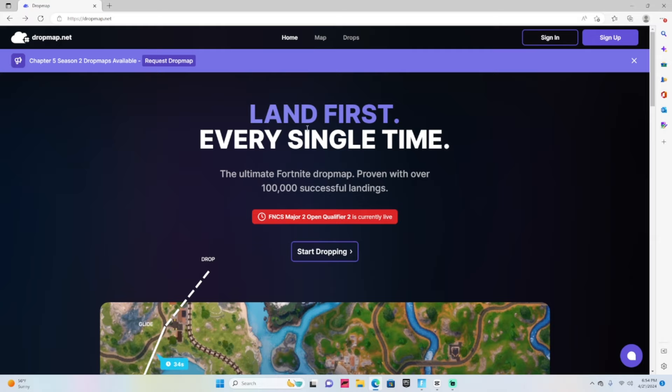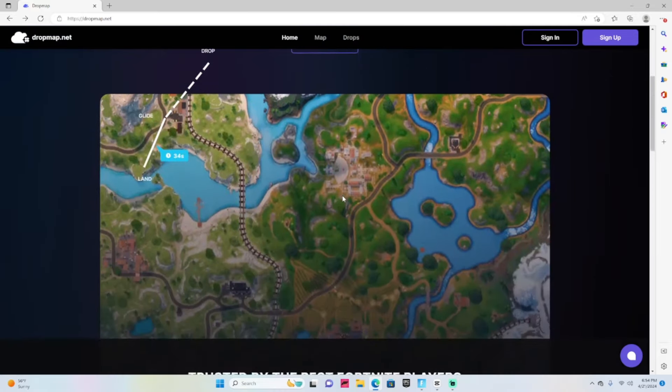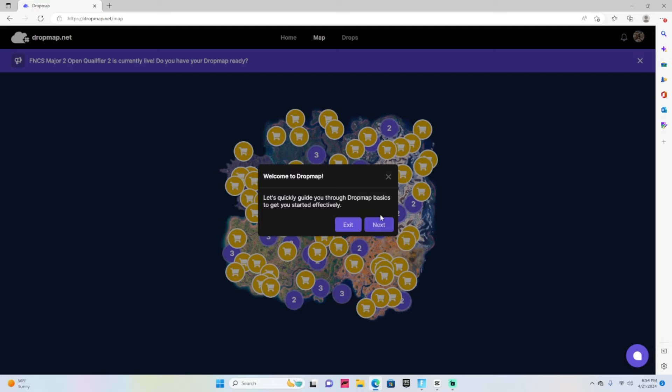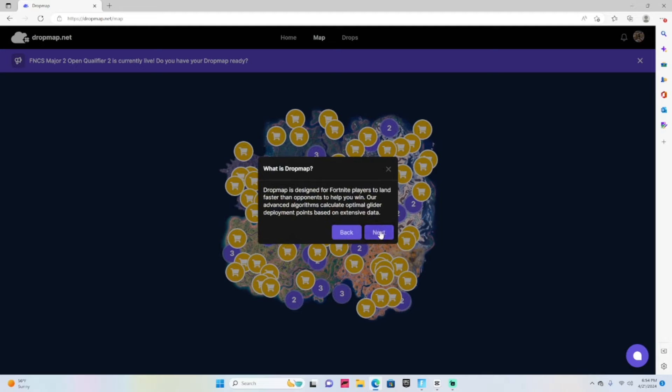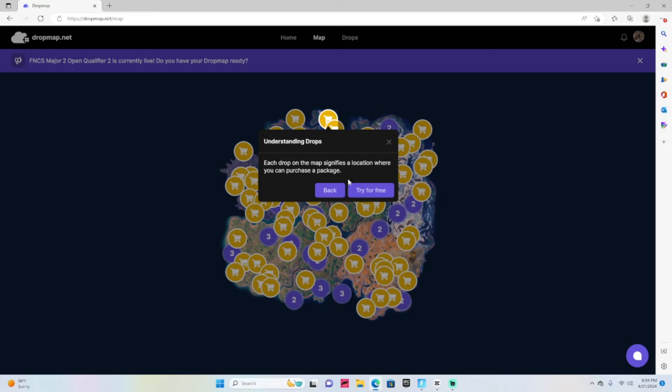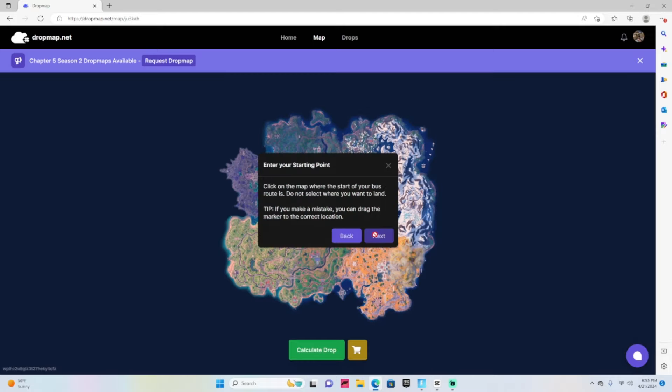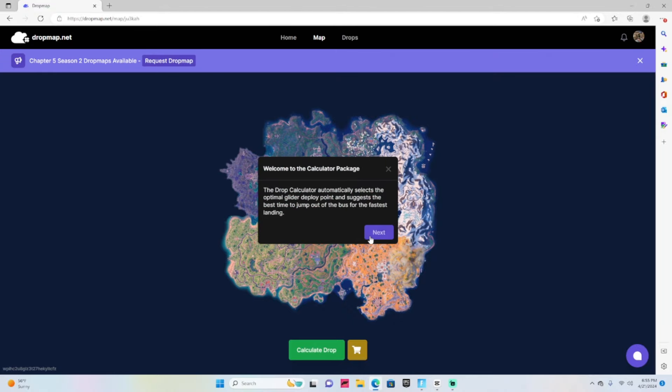The website is dropmap.net — it's called the ultimate Fortnite drop map, proven with over 100,000 successful landings. All you do is sign in with your Discord account, and it'll let you get one free drop map. After that it costs about $10, but honestly it is so worth it. With this kind of drop map, I could genuinely see you guys making earnings and getting that $10 right back. This is not sponsored — I just think this is one of the best ways to get a drop map and win more games in Chapter 5, Season 2.